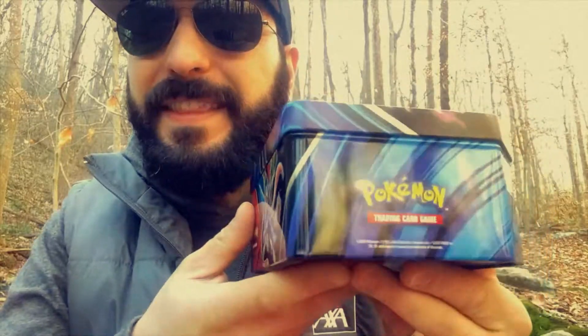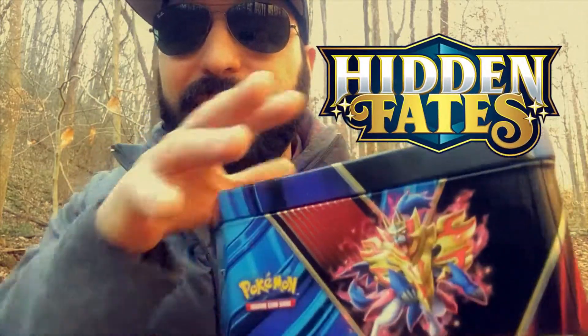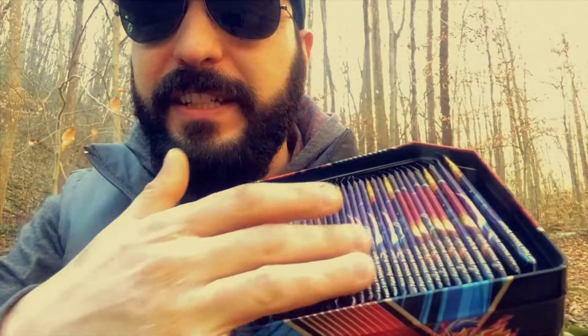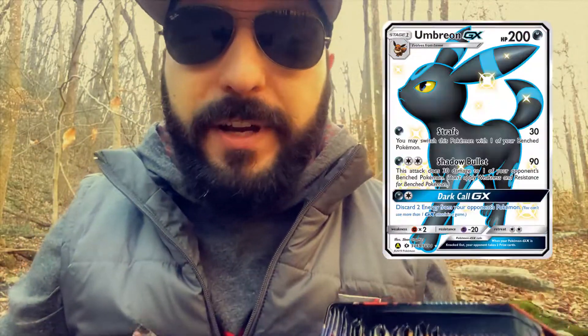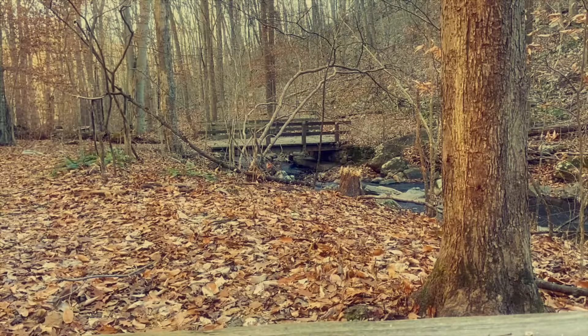Today we're doing something a little different. We're opening up this tin, but this isn't your ordinary tin — it's not Battle Styles. We do have some Hidden Fates inside. We have a booster box worth of Hidden Fates, 36 packs altogether. We're going to open up six of these and see if we can get that beautiful Charizard, the Umbreon, the Espeon, and the Sylveon we need to add to our collection. Thanks again for being here — we're going to flip the camera over now, stay tuned.